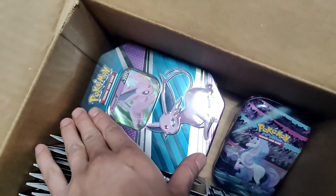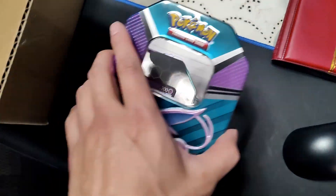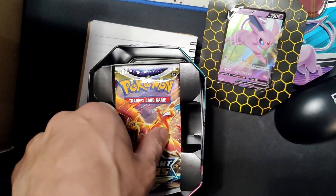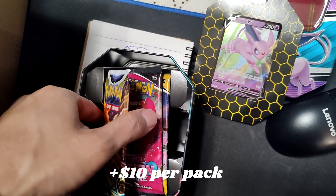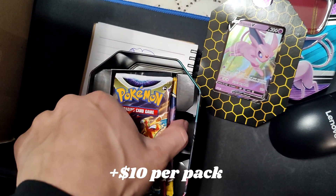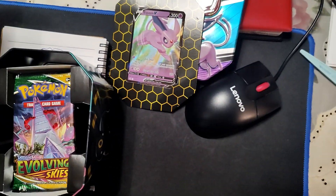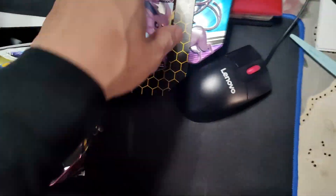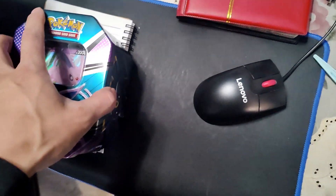These tins retail for $14 to $15. If you find them at Walmart, I recommend you get them because they have two Evolving Skies packs. Evolving Skies has doubled in price now, so that's pretty much one pack for free right there in the tin. Technically with the tins you're already up, so it's basically free sealed product.